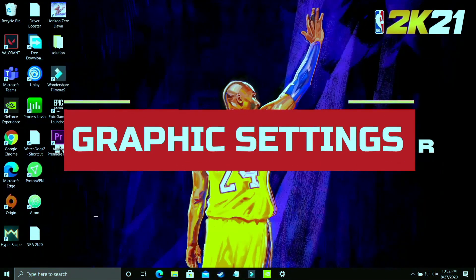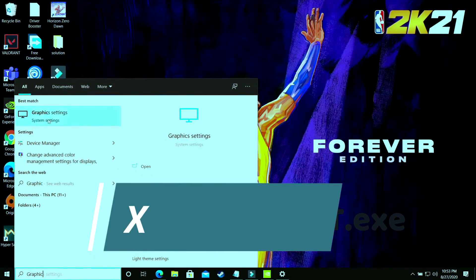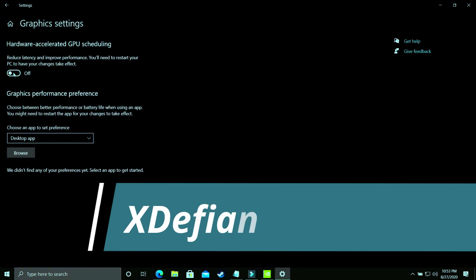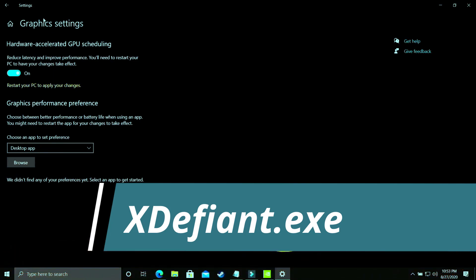This step is again a really important one. What you have to do is change graphic settings. On your Windows 10 PC, search for 'graphic settings' and open that option. You'll see Hardware Accelerated GPU Scheduling — you just have to turn it on. By default it is off, and you'll need to restart your PC to apply the changes. If you're using an earlier version of Windows 10 or Windows 7, you won't have this option, so you can skip this step and follow the upcoming steps for your Nvidia or AMD graphics card instead.